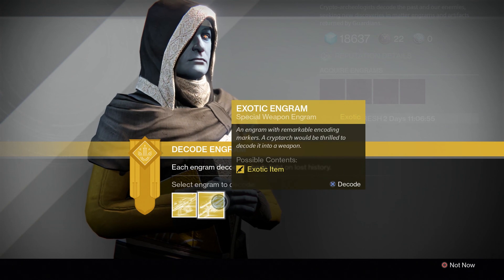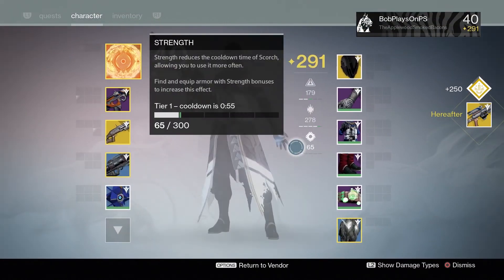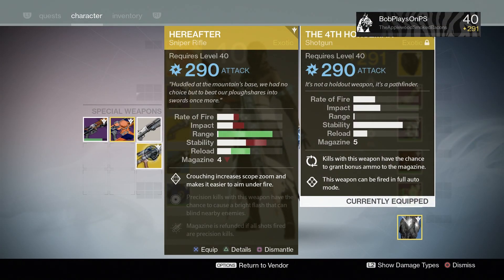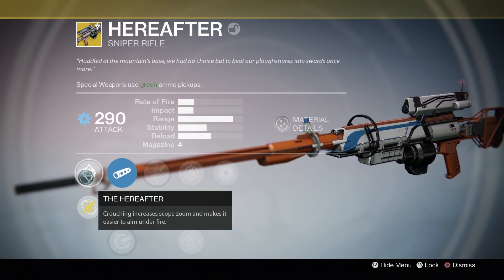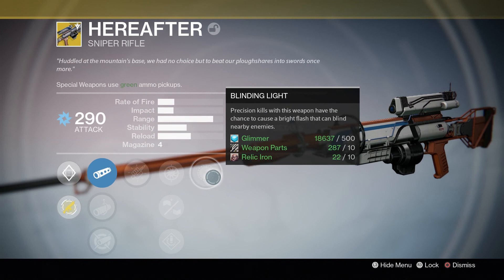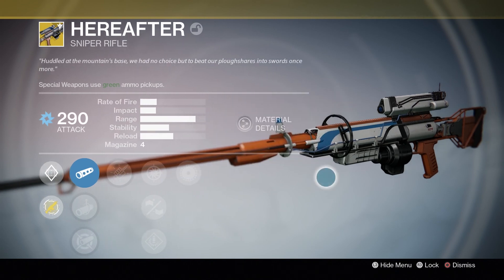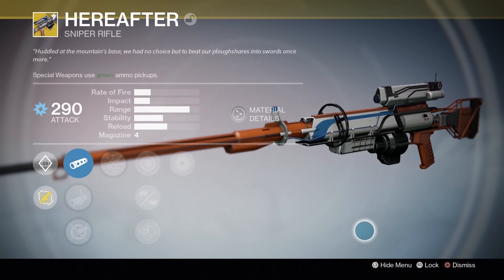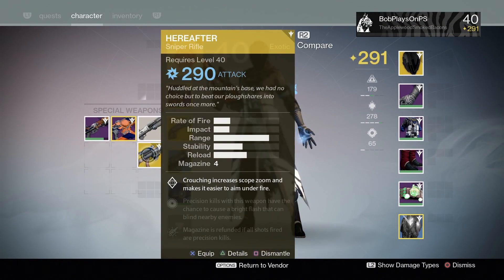Special weapon. Just watch, it's gonna be the Fourth Horseman. Fingers crossed. Hereafter. That was on sale the other week when I was away on vacation. Curious ability — it zooms in when you crouch down. Though from what I understand, it already has a pretty high range scope, so it might be kind of wasted on this. Blinding Light sounds like a really interesting ability. I'd like to try that out. Kind of neat looking, got a very promising ability, but kind of a low impact. I kind of prefer something with a slightly higher impact. Not a bad rifle.